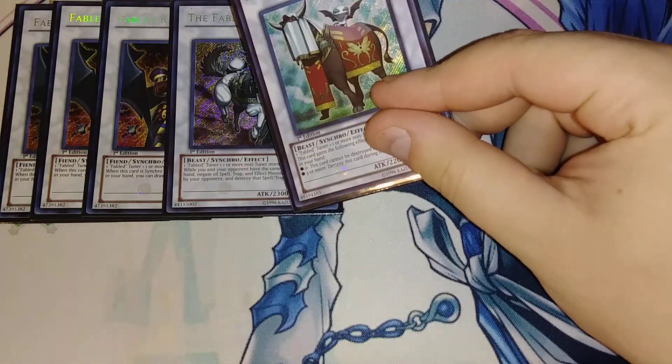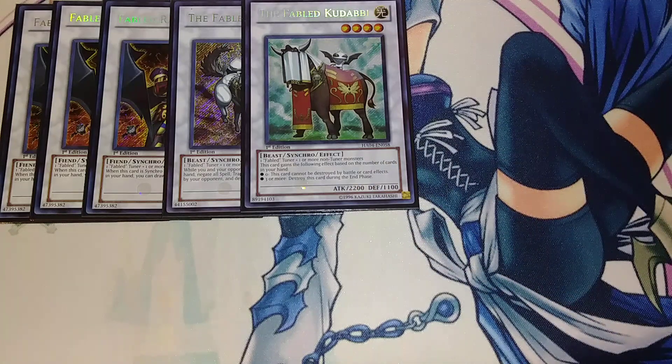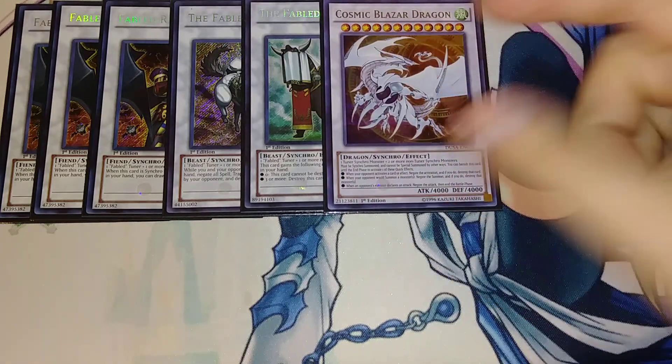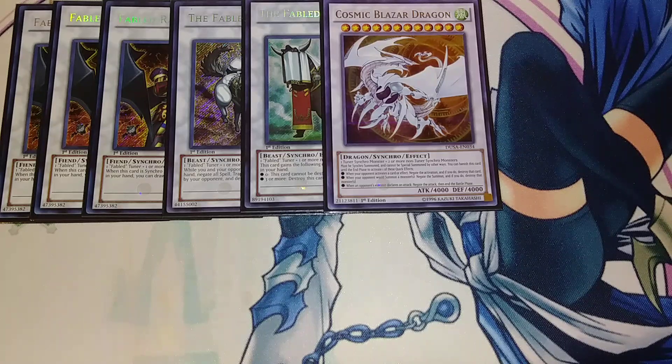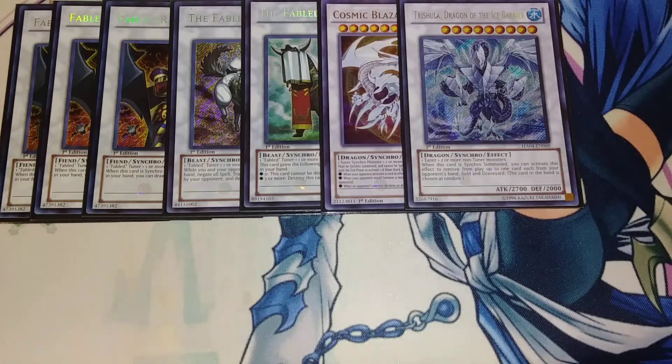There's another level four Fabled synchro monster — if you have zero cards in your hand it can't be destroyed by battle or card effects, but if you have three or more cards it's destroyed during the end phase. It's a good one-off. Cosmic Blazar Dragon is really really easy to go into in this deck — you just use two level fives and a Formula Synchron, and it's pretty much a nope to anything. It's the boss monster.